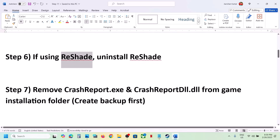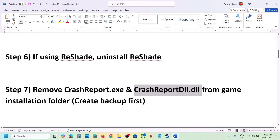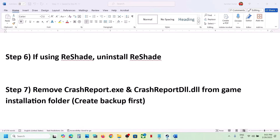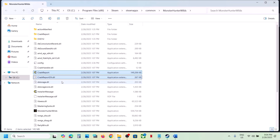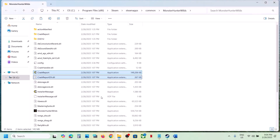The next step is to remove crashreport.exe or crashreportclient.dll from the game installation folder, but first create a backup. Go to Steam, right-click on the game, select Manage, click Browse Local Files. You'll see crashreport and crashreportclient.dll — copy those files and paste them to the desktop as a backup, then delete the two files.